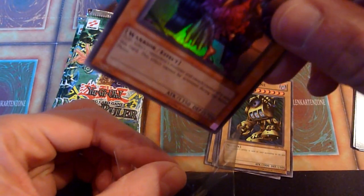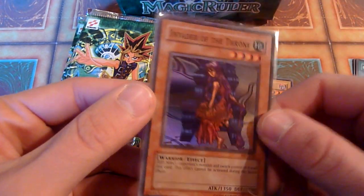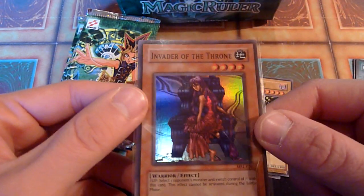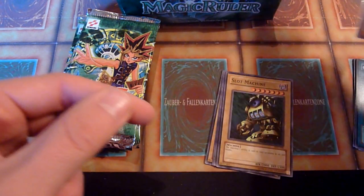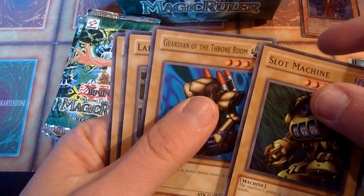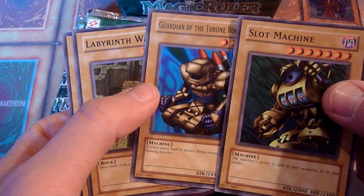Not a particularly good one, but if you can resolve it during your turn, it's okay-ish. Not a fan of this card, to be honest. This is our first slot machine of the whole box — that's a short print. And here is Guardian of the Throne Room right behind him. So the two machines look a little similar.